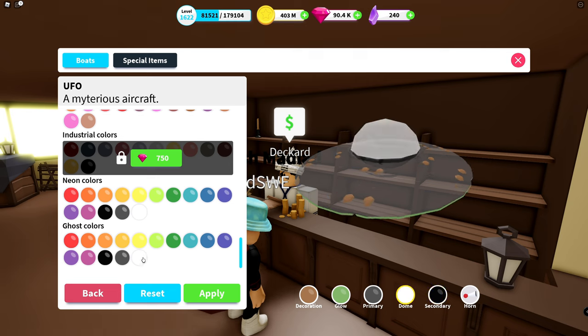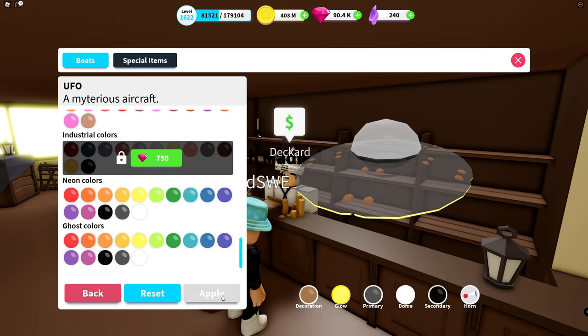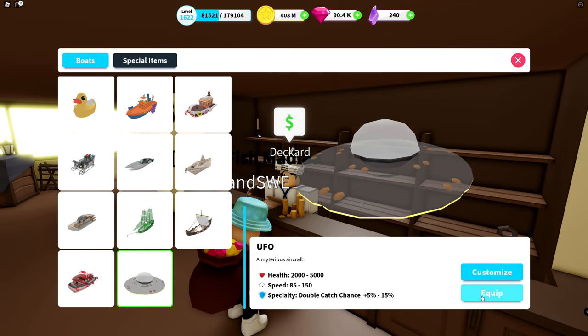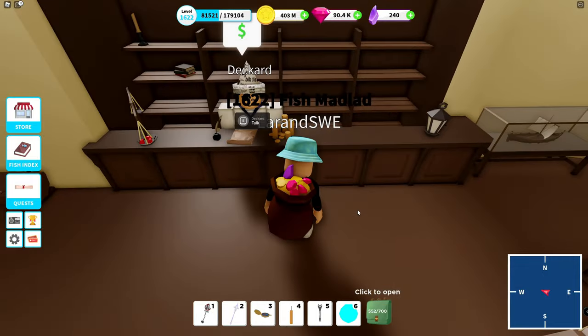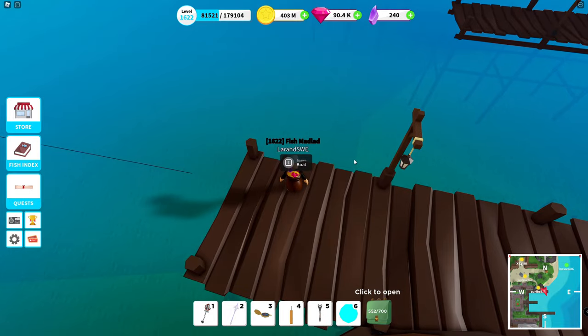And we can make maybe a neon yellow color around it — that's going to be interesting to see. The decoration piece we're going to leave as is. I believe we have applied everything, so we can equip it for the first time. Let's see what it looks like in the water — spawn boat.